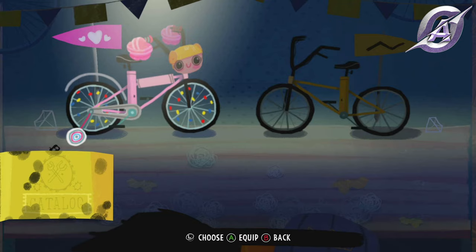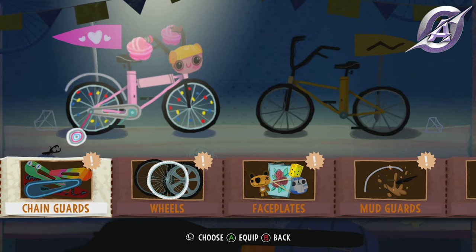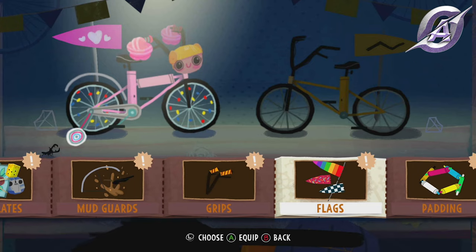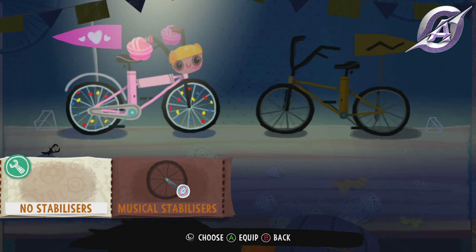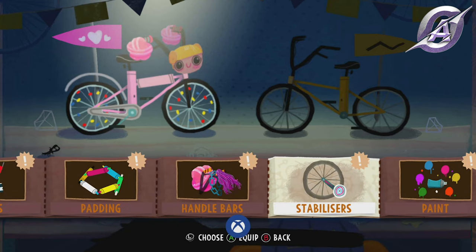I think you can do this after you get the bike for Nessa — I did it in the theme park in day three. Go into the menu and then the customized submenu. Find the stabilizers and select no stabilizers. The Coming of Age achievement will pop.